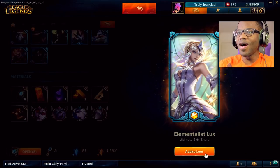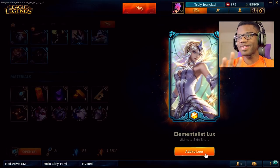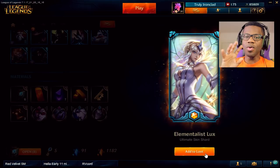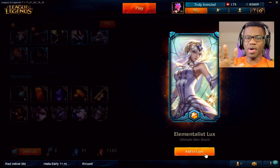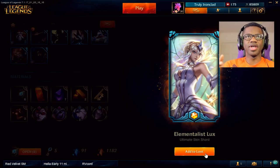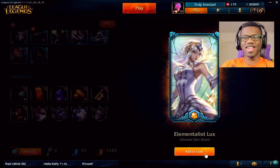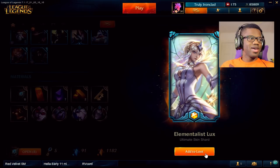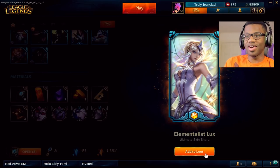Oh my gosh, yes! This is what I'm talking about baby! I got Elementalist Lux! I was playing Malzahar as my main mid laner because I wanted a chill mid laner that requires literally no skill. But with this skin — forget Malzahar, man. I'm playing Lux now.